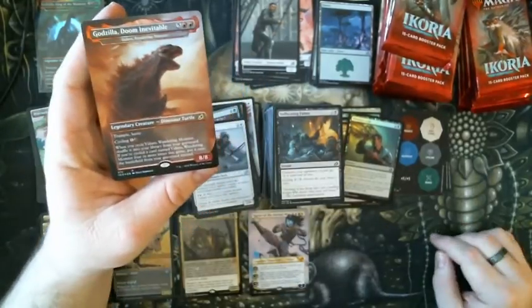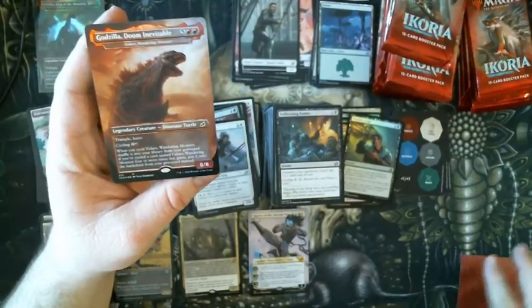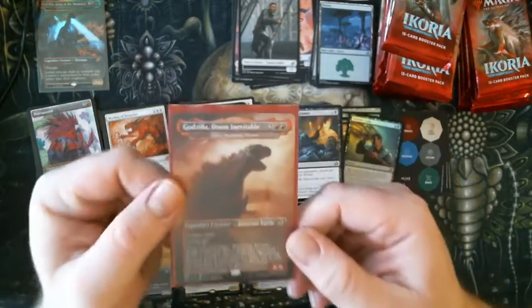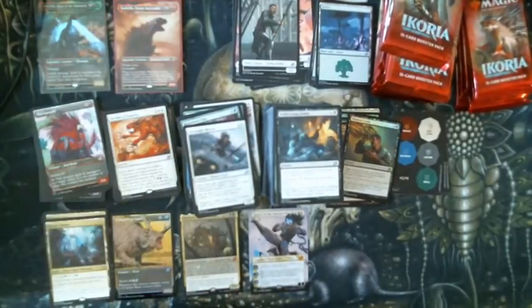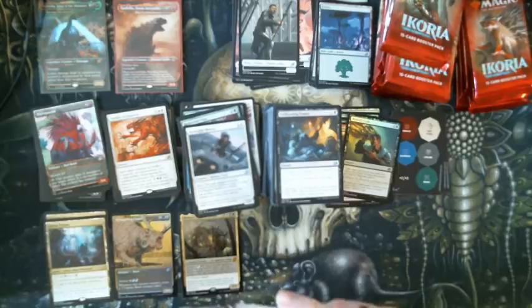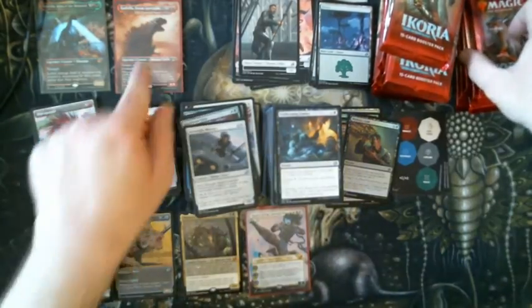So that means we've gotten two of those Godzilla cards — the Big Turtle Guy. I'm really excited about that, I just need two more. We're going to sleeve up Godzilla: Doom Inevitable and put it up there with the other Godzilla. We should also sleeve Narset since it's full art — probably worth more than non-full art. Alright, that was awesome — yes!